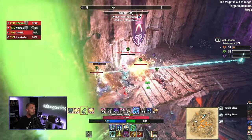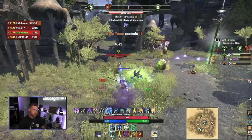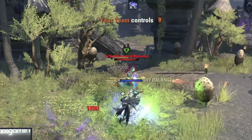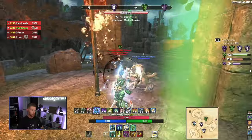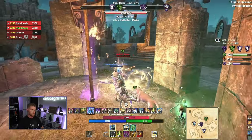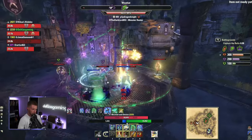Welcome back, it's Deltia from deltiasgaming.com with the Stamina Necro build that absolutely rocks. It's a brute, one of the hardest hitting combos with Blast Bones and Dizzying Swing, and one of the most survivable builds in the game. It takes a bit of practice and timing, but the Lambo Bambo combo and the sheer raw survivability are incredible. Let's get into it.